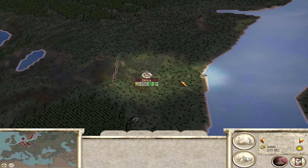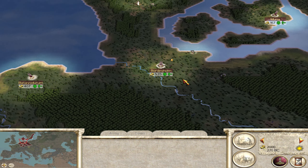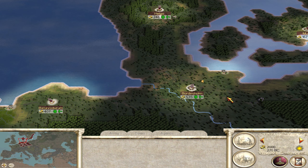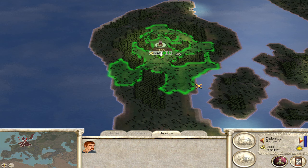We've even got Sweden - we've got the IKEA Production Center! Absolutely love a good IKEA chair, especially when it doesn't fall apart. First thing we're going to need to do is get our movement sorted out with our diplomats and our agents and this type of thing. We want to send the diplomat - we don't have one down here already.